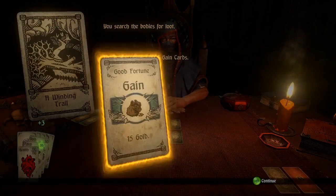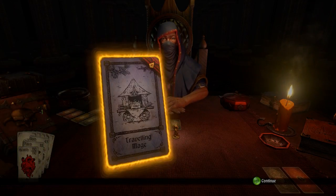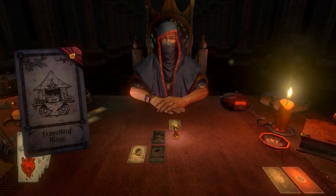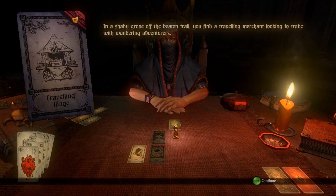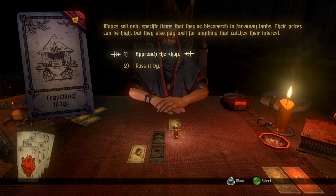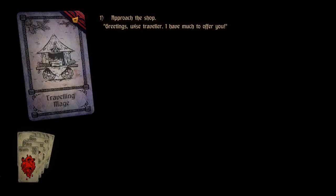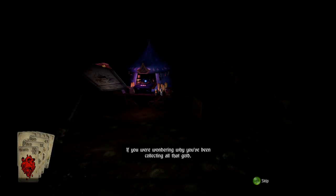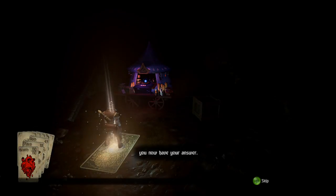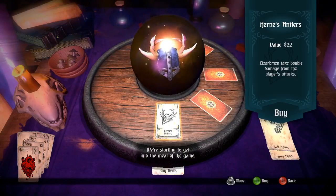Three more food and 50 gold. The next card is the Traveling Mage — a shop. In the shady grove of the beaten trail you find a traveling merchant. Mages sell only specific items discovered in faraway lands; their prices can be high but they also pay well. We approach the shop to see what it has to offer. If you were wondering why you've been collecting gold, you now have your answer — we're getting into the meat of the game.